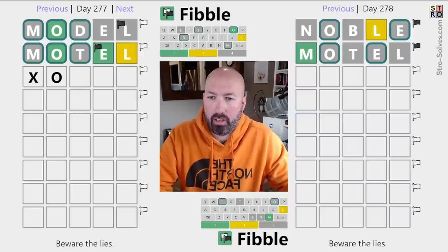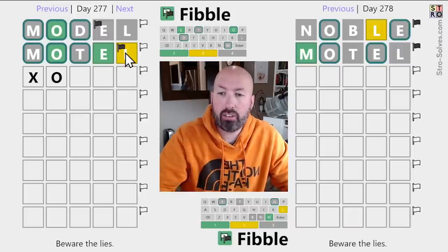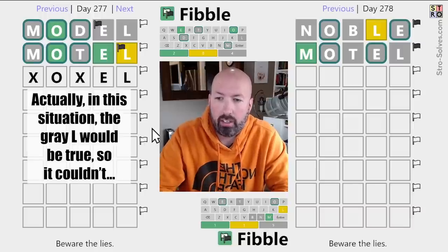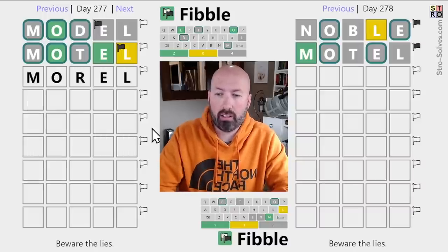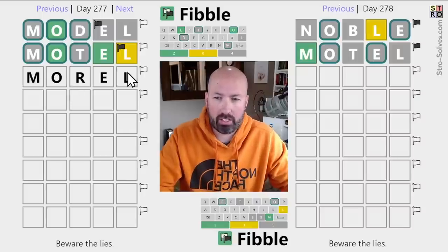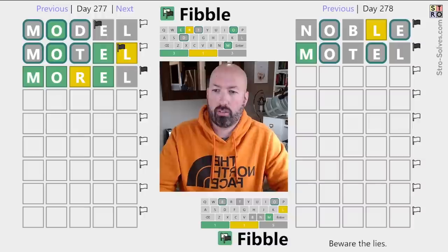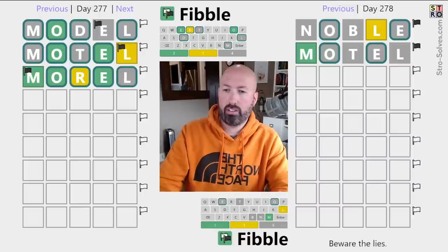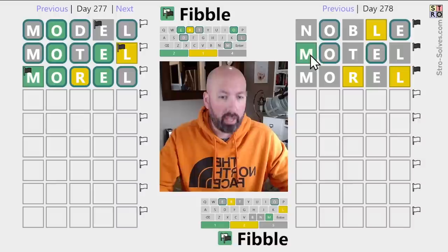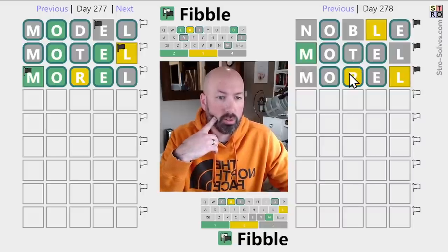We could try a word with another L. Actually, if the lies are diagonal, we could still have an E-L at the end — something like MOREL, like the mushroom. It's not going to be the answer obviously, but we've got a green M on the right, so there's a good chance for some contradictions. The M turns out to be the lie, so the rest are true — meaning the L is true and there's an R. Let's do MOREL on the right too. One of the two M's is a lie, and one of the L's is a lie, so both the R's are true. There is an R.